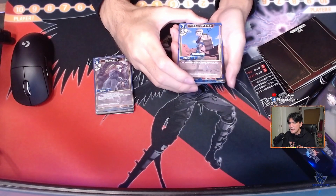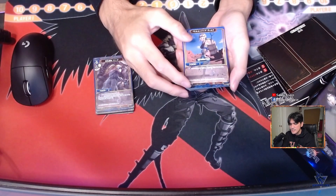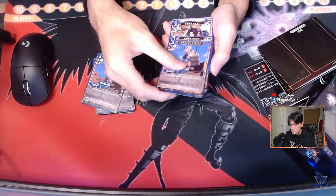Next card is Vienna, the Battle Engineer — another blue card. This is simply a draw-discard effect for this trial deck. Two copies as well.